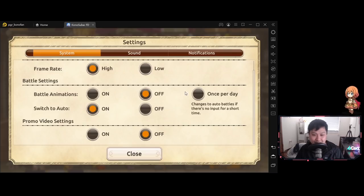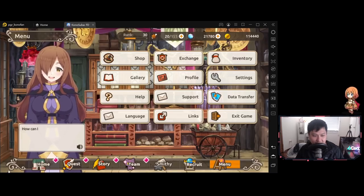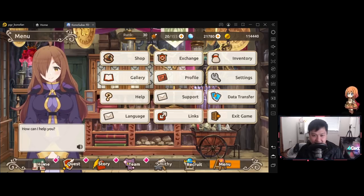The next thing is the battle animation. They are cool, but typically speaking I usually have it on once a day, and I think that's okay — or you can have it off. That's kind of where it all is. And that's enough in the settings. I don't want to stay in there too long — don't call me a settings stan or anything.